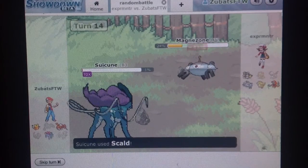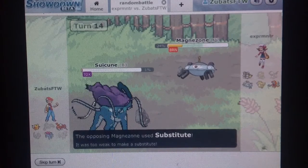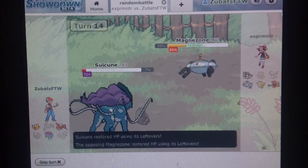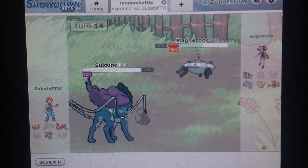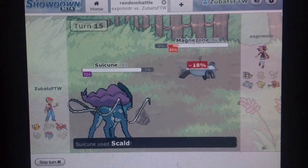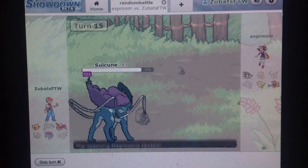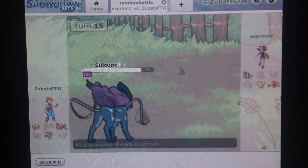So I go for the Scald and get the Burn. He goes for the Substitute but he can't, cause he doesn't have enough HP. I use Leftovers, then Toxic damage brings me back down to 1%, and then I kill off the Magnezone with the Scald. At this point I was like, I can probably win this, cause that Bastiodon is only at like 11%, and he only has 2 more Pokemon.